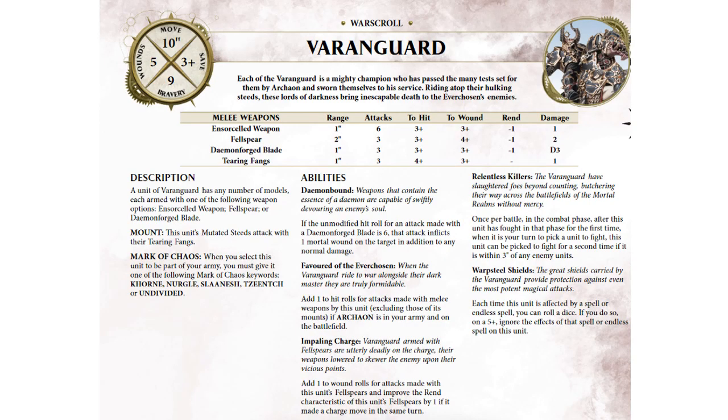The Varengard also have three different weapon options. Ensorcelled Weapons: six attacks, threes and threes, rend one, one damage. The Felspear: three attacks, threes and fours, rend one, two damage — and that becomes a three-up to wound and rend two on the charge. Demonforged Blades: three attacks, threes and threes, minus one, D3 damage, and sixes to hit do a mortal wound. Their mounts' Tearing Fangs get three attacks each, fours, threes, no rend, one damage.